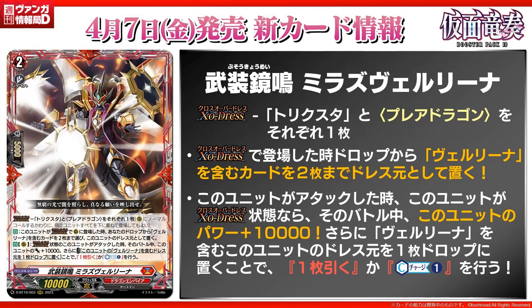Next for the anime card reveal, Mirrors Reflection Equip, Mirrors Verena. Grade 2, 10k power and skills. First off, it's a regular cross overdress for a Trickstar and a Prayer Dragon. The main skills are — auto, when placed on rear guard by cross overdress, choose up to 2 cards that are Verena and put them as its original dress. This comes up for the second skill where auto rear guard, when this card attacks in cross overdress state, this card gets plus 10k power. Then you can cost putting an original dress Verena to the drop zone and perform one of these abilities: either draw a card or counter charge 1. This actually fixes Jeeva — Jeeva uses too much counter blasts, and that counter charge is basically what you're going to do with this card. On top of being a 20k beater as well.